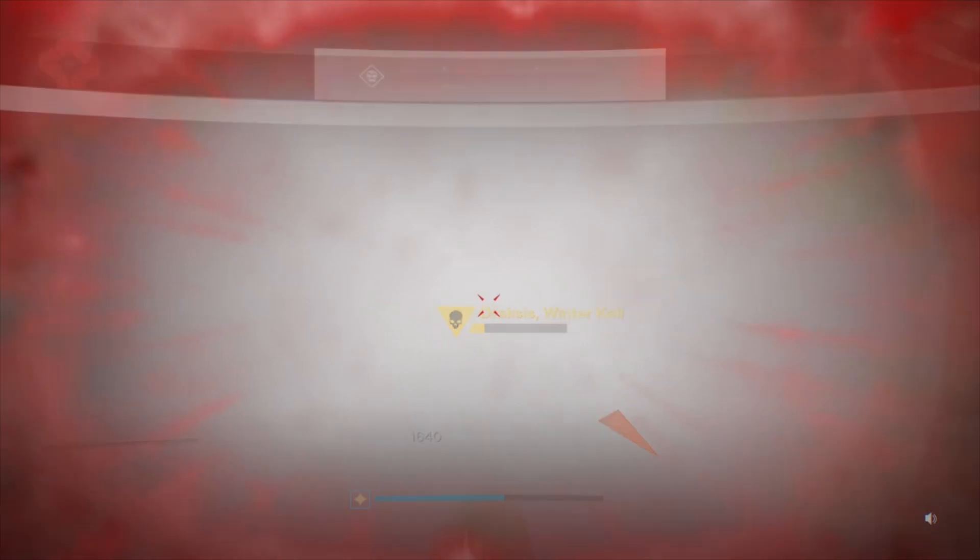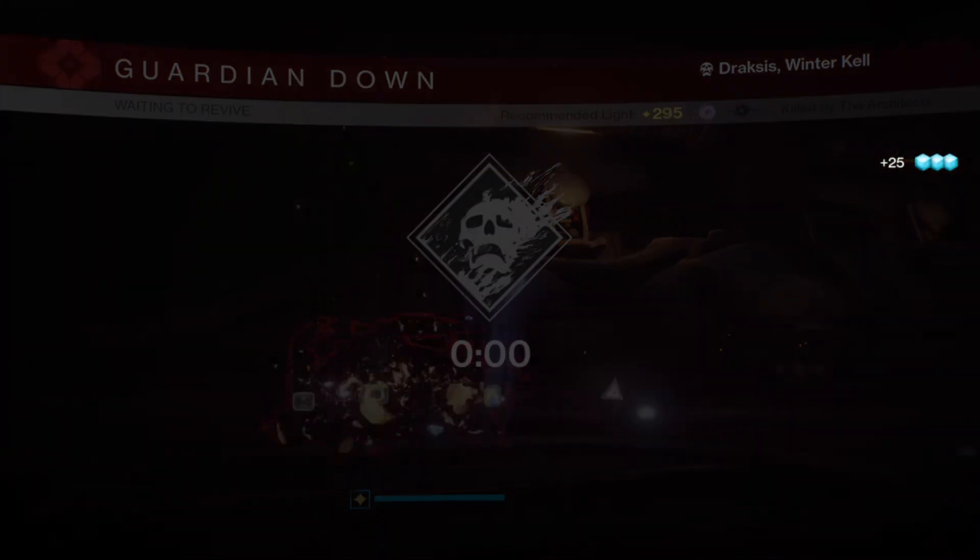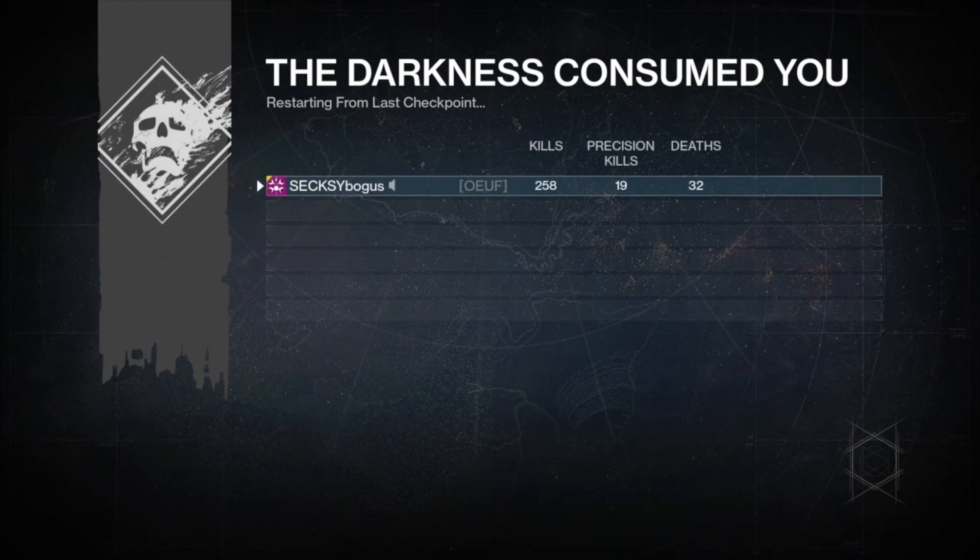Even if you reach the 25,000 glimmer cap, collecting house banners is always a good thing because you can store them in your vault and use them when you need glimmers later.